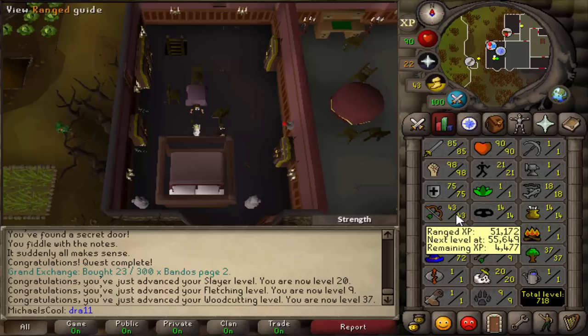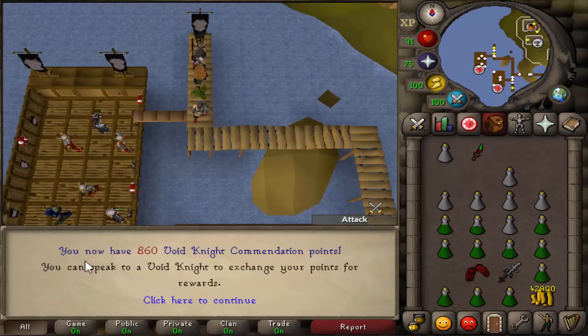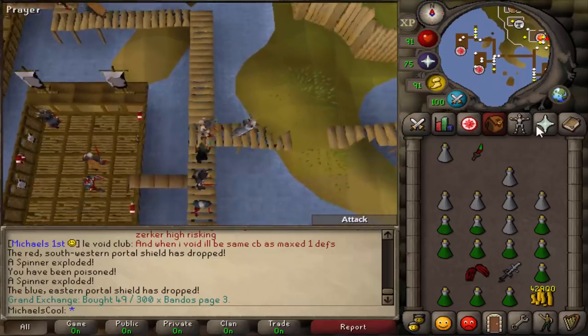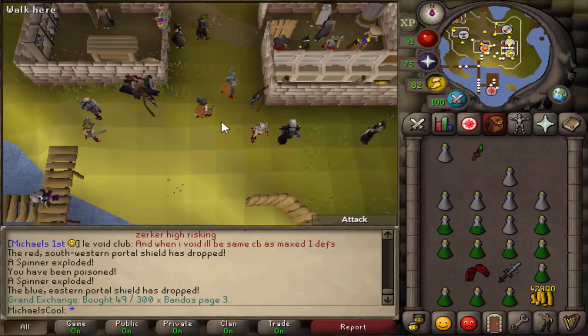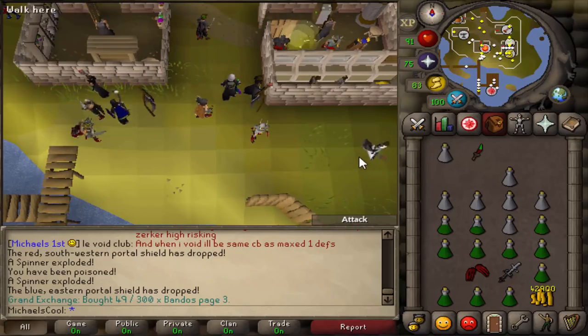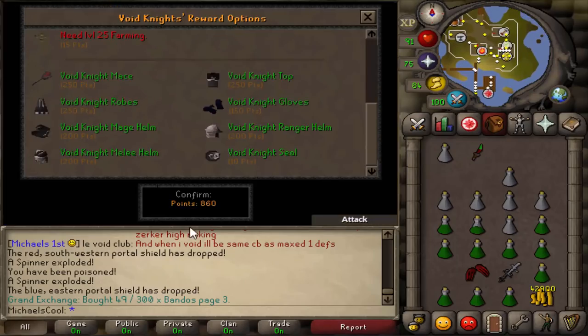The next goal is to get up my range and get myself a full void set. I'll get like 50 range at sand crabs first, then go with melee to Pest Control and get myself a full void set. So I didn't exactly do what I said — but I got myself the full void set. I just finished 860 points at Pest Control. The first 680 points I did on all three accounts at the same time on Sunday, getting like 2k Pest Control points in one day, which was crazy.